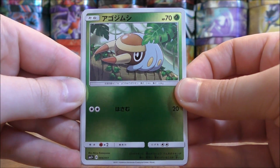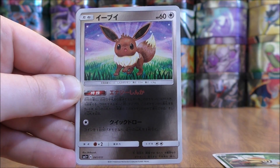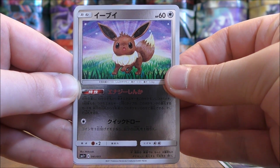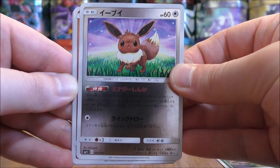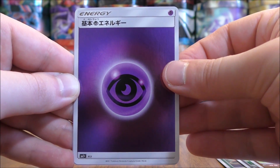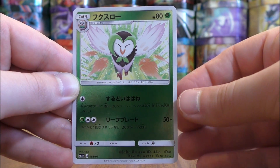Grubbin to start this pack. Eevee — a very good Eevee. The ability on this card allows you to immediately evolve Eevee into whatever type you'd like. Palossand, Psychic-type Energy, and the final card would be a Dartrix.